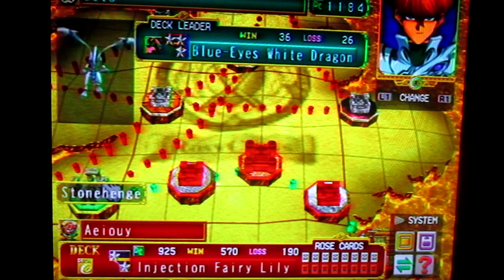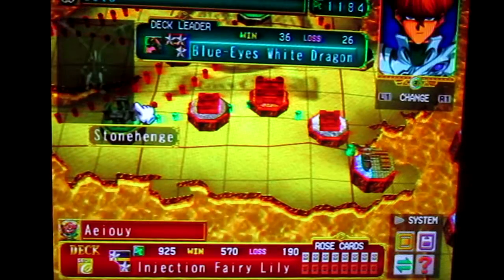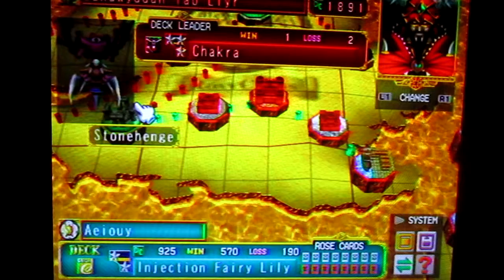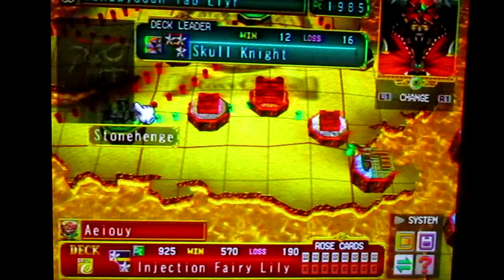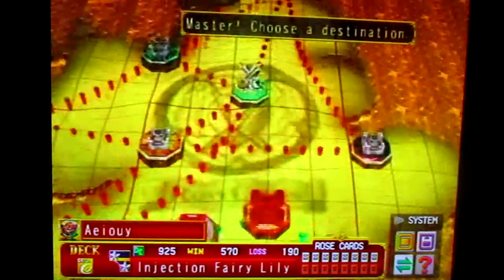Just so you know, Stone's Head over here has three masters. It has Seto and this guy named Fab. He has two deck leaders — he's on both sides, the Yorster and the Lancaster. No matter what side you're on, he'll always be there.